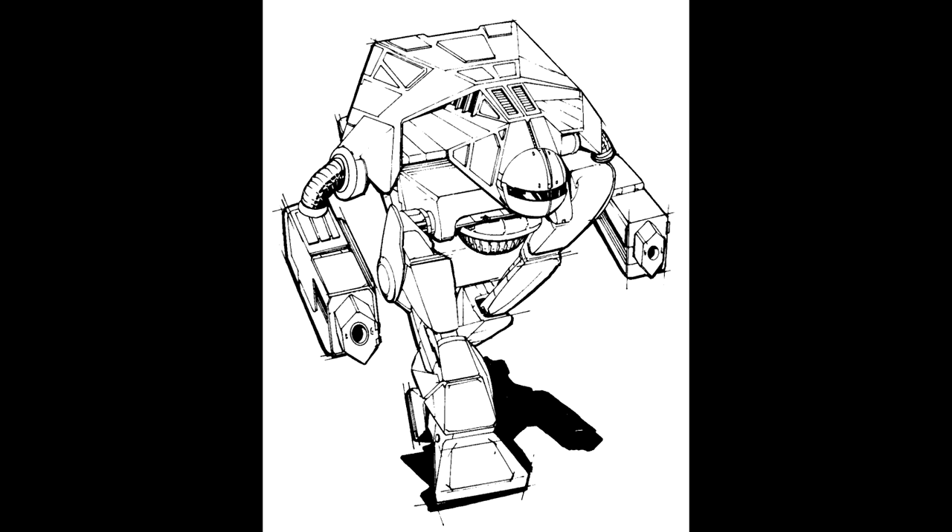Alternate B, another fire support OmniMech, mounts an LRM-10 in its torso and two extended range mediums in its arms. For close-in work it relies on two arm-mounted SRM-4 racks, but a chronic mechanical failure in the SRM missile feed systems makes this variant the least popular among warriors.